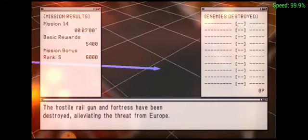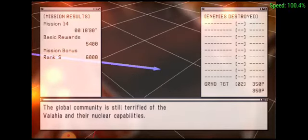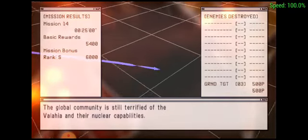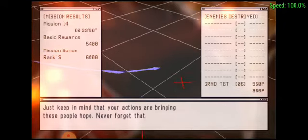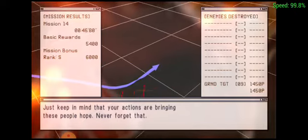The hostile railgun and fortress have been destroyed, alleviating the threat from Europe. The global community is still terrified of the Wallachia and their nuclear capabilities. Just keep in mind that your actions are bringing these people hope. Never forget that.